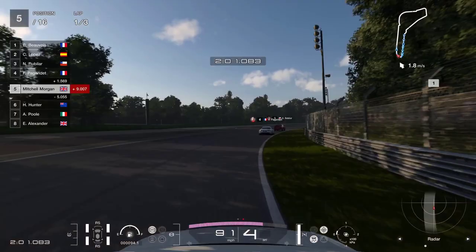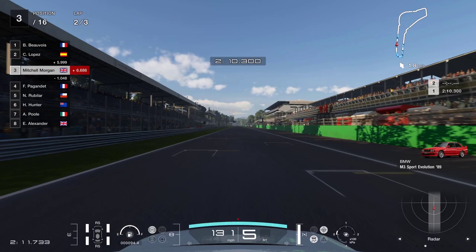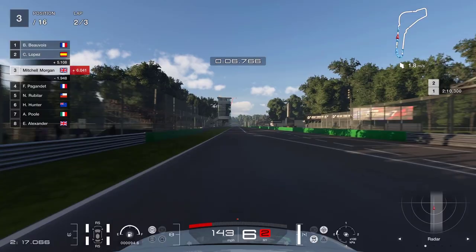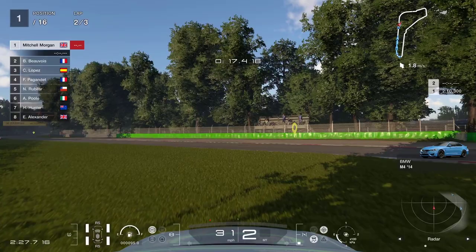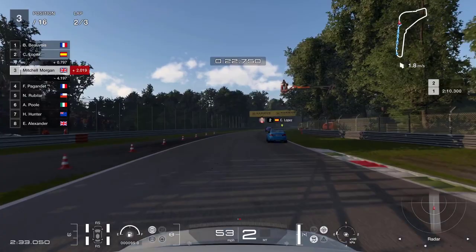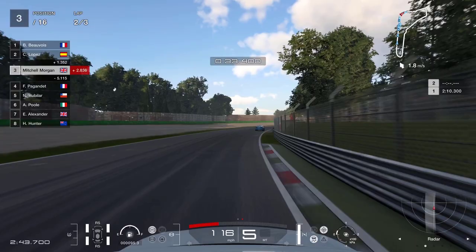Up into fourth gear, just overtake those two together - that's nicely done to get us up into third. Up into fifth gear for this long straight, thinking about the braking point for this corner - nothing in front of us so we can really go for it. I'm going to bury the brake pedal at the 100 meter board - that was a little bit late and we've overshot. I need to be braking earlier than that. We're going to back off and just let those two cars through - no advantage. We now know that in this Scirocco we need to brake before the 100 meter board - a little bit over enthusiastic on my part.